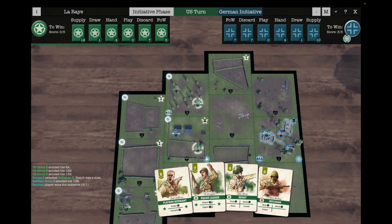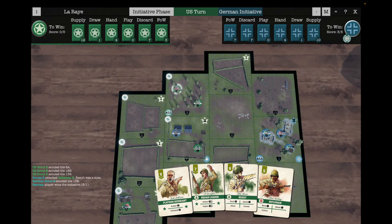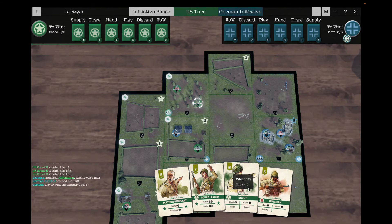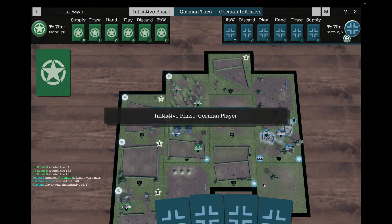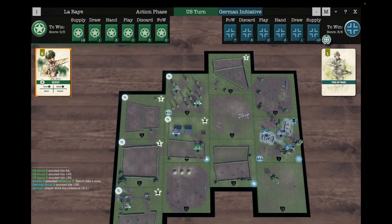For the second turn, I need to decide: do we want to use this scout or this rifleman for initiative? We've done most of the scouting we need to do, so I'm going to play the scout. That way we'll probably find a better use for the rifleman and gain the initiative this time.